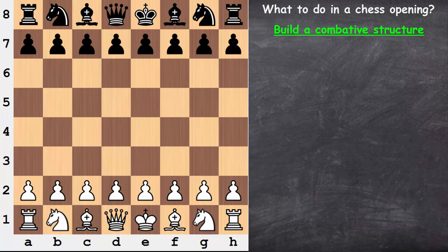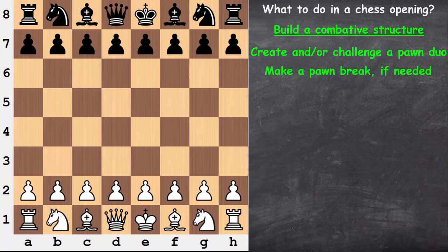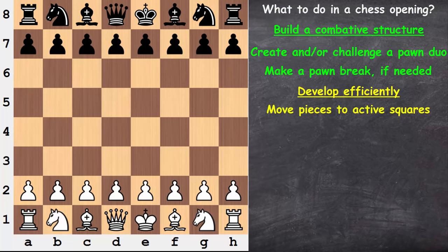More specifically, I'm talking about creating and/or challenging a pawn duo — we'll see exactly what I mean by that soon enough. And also, we're looking to make a pawn break if needed. The term pawn break is one we covered already in video 4. We'll see how that ties into the opening. And when I say develop efficiently, I'm talking about getting our pieces out to active squares.